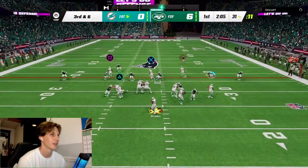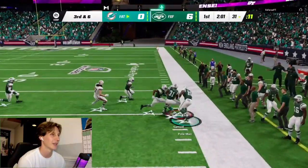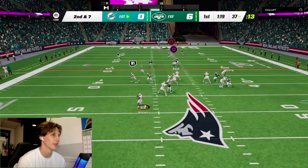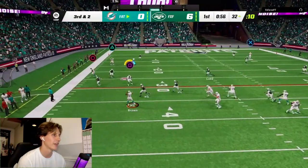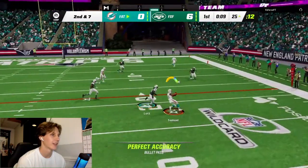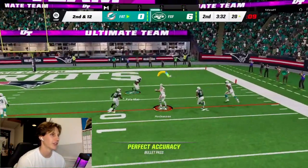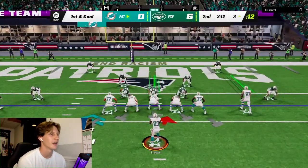Big third down, let's get a first — throw it to Curtis Samuel on the wheel route, he's got the snag, still going with the speed down the sideline. Nice play. Ronnie Brown on the quarterback draw getting a few yards. Hit him with a play action pass, roll to the left, throw it off to Samuel — he's got the catch. Roll to the outside, he's open — nice first down. Curtis Samuel with the snag, another first down. Ronnie Brown got no room to run, so another pass play — got a first to Hockenson.